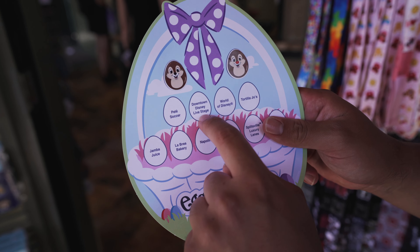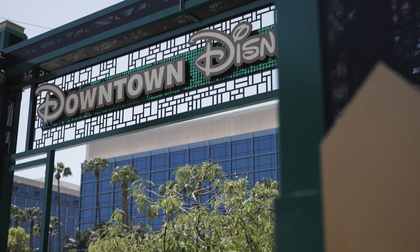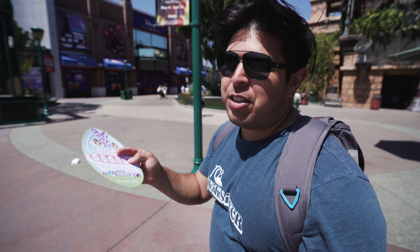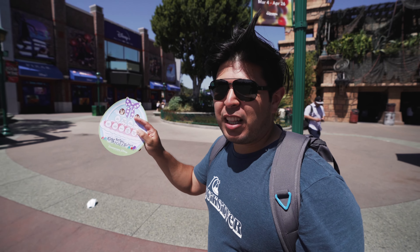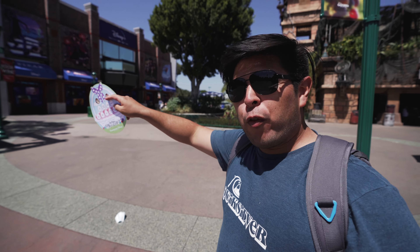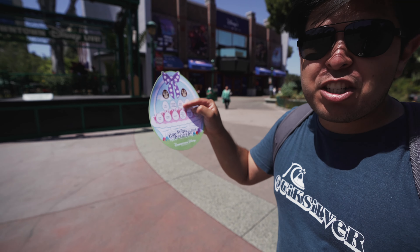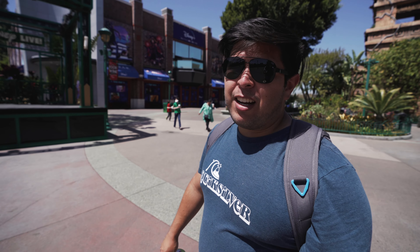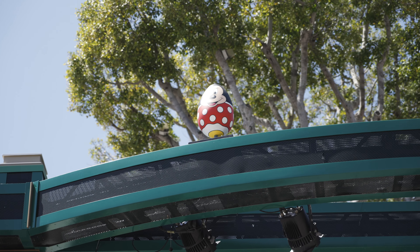Now we're going in order — Downtown Disney Live Stage is next. It's important to plan your route: if you start at the Downtown Disney Live Stage at the end near the old ESPN Zone and work your way down, you'll save a lot of time rather than going back and forth. We already know who's at the Live Stage — it's Minnie. Another egg off our list.